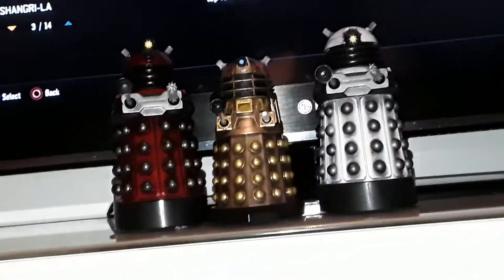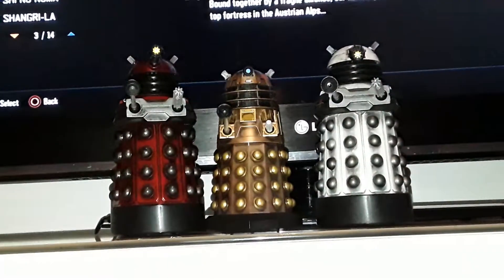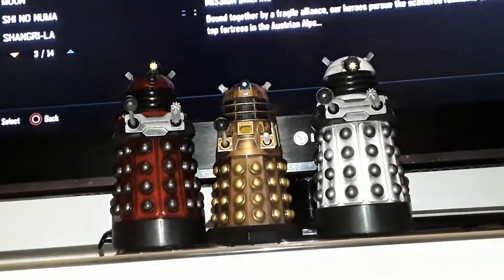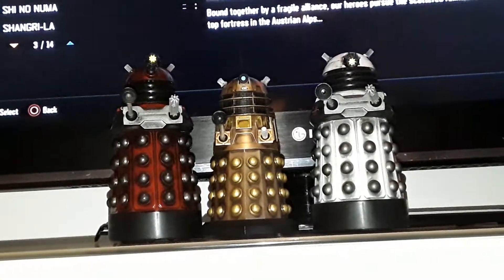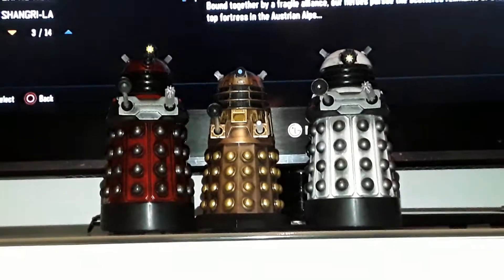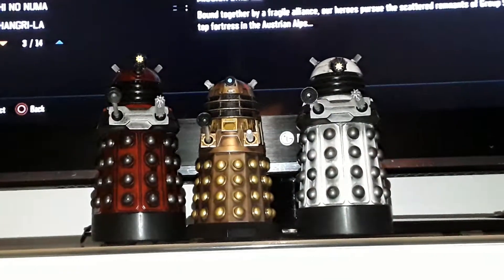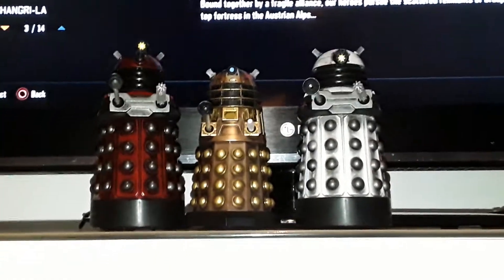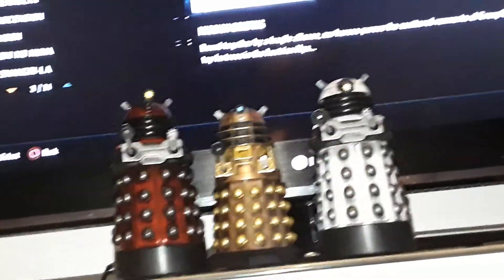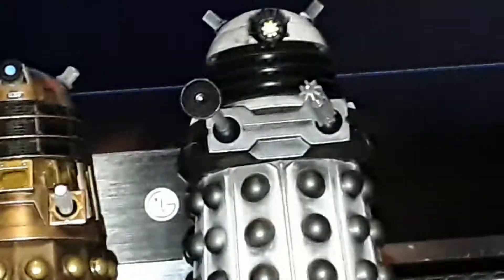Those Paradigm Daleks don't have sound effects — just the bronze. The white and drone ones cannot talk. We have the white, bronze, and the drone. The Asylum of Daleks is episode one, season seven. Bronze is the coolest, the red is even more cool, and the white seems okay to me.